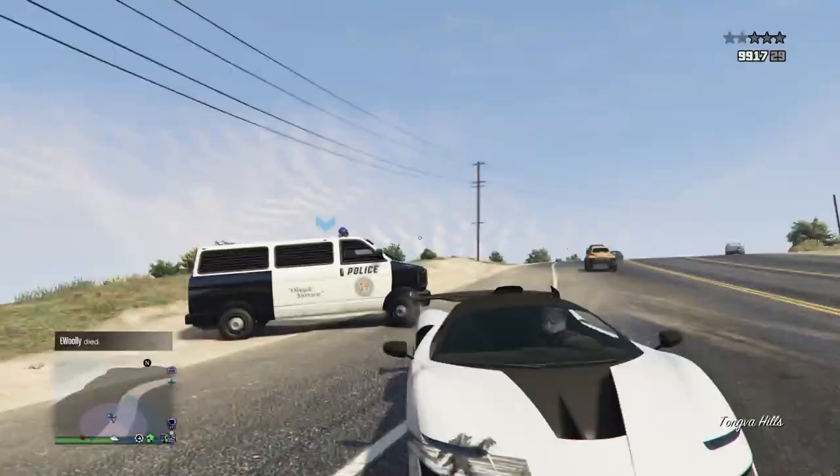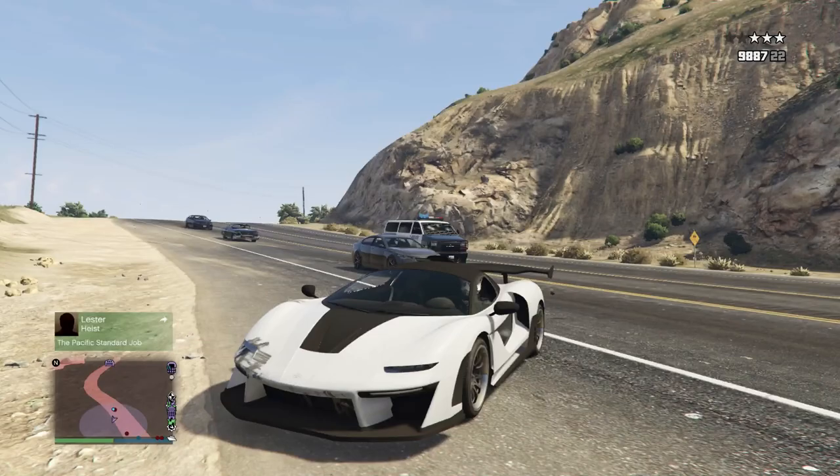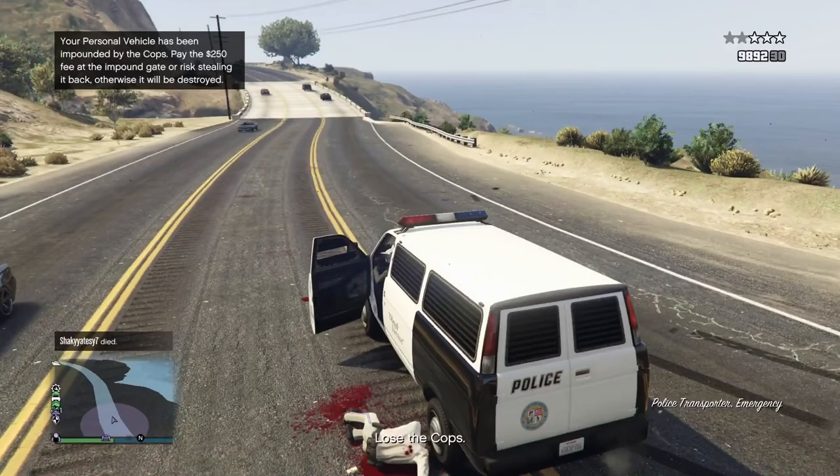Be sure to put the spawn location as your last location too. Once you've got him to spawn in, the mission itself is very simple — you just have to shoot the driver of the police van, steal the car, and drive Patrick to his safe house.